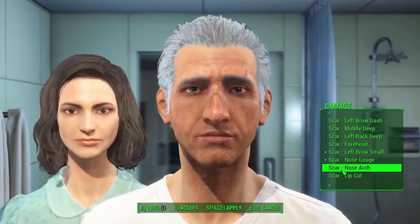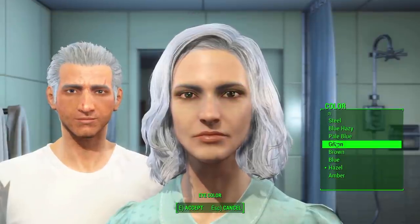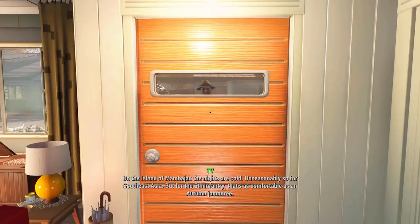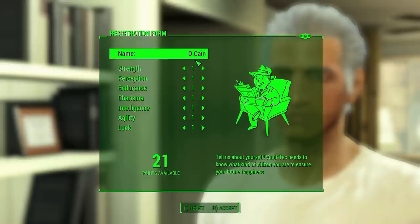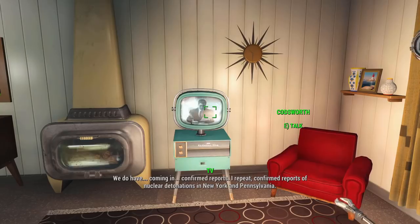We go straight into character creation and we look like an elderly man, and we also give the same treatment to Nora as well. We decide our stats and call ourselves D-Cain. We go for 7 strength, endurance, and agility along with 4 luck, making a nice balanced melee build. With all that done, the news report happens and we have to run to the vault.